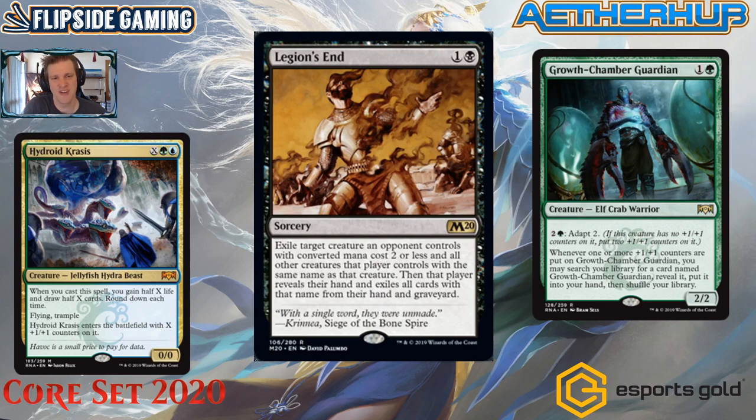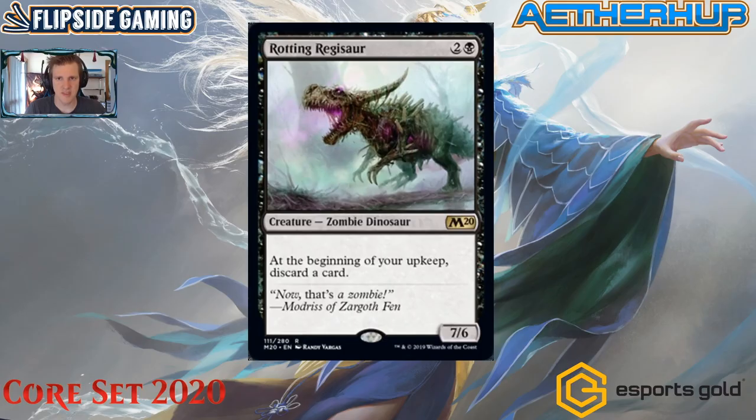Would you like to exile their Growth-Chamber Guardian and all other copies in play and in hand? How about a Hydroid Krasis that just drew another copy — exile the one on the battlefield and take out the one in their hand? It can turn around a game spiraling out of control. It also hits Adanto Vanguard and exiles it. I'd start by crafting two and trying them in flex removal slots of Esper or Grixis control — track whether you'd have been better off with Cast Down or Lava Coil.